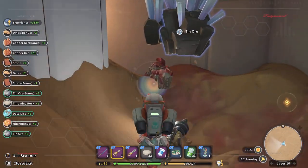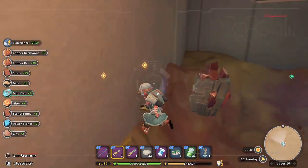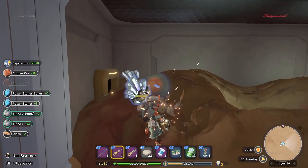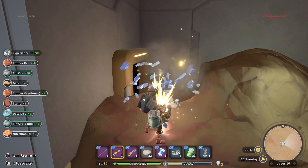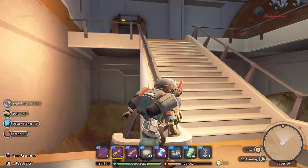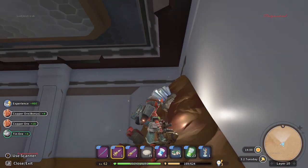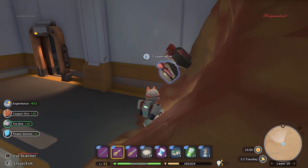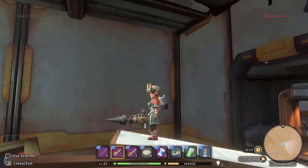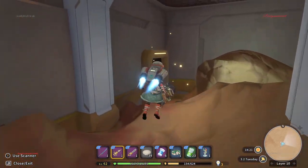Before we enter into that room, we're going to get rid of all of this first. Oh, there's another step there if you want to go up. Before I enter there, I'll have a look here. It seems like it's in another room. I'm going to have a look. This is where I came. I start going down, going up down there.